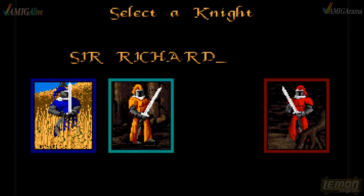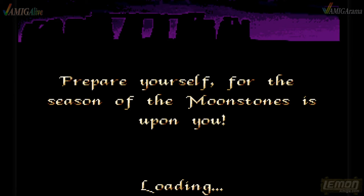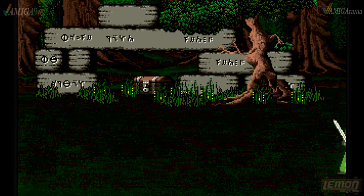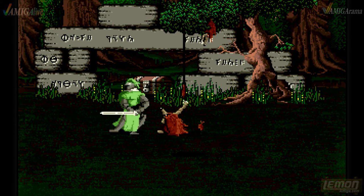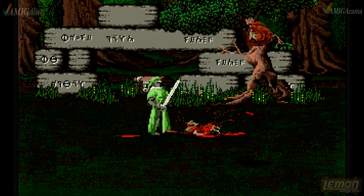I can't do a blood and gore special without mentioning Moonstone. Moonstone is one of the bloodier games on the Amiga. This is being played in two-player mode — I'm going first, I'm the green knight. It's a very atmospheric game and as long as you memorize how to kill all the monsters in the right way using all the moves, it shouldn't be too hard.